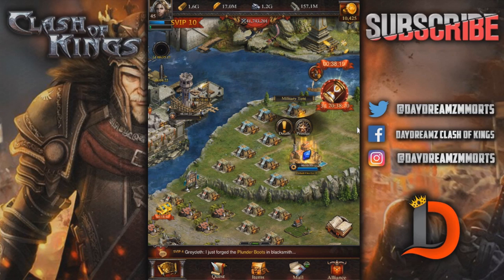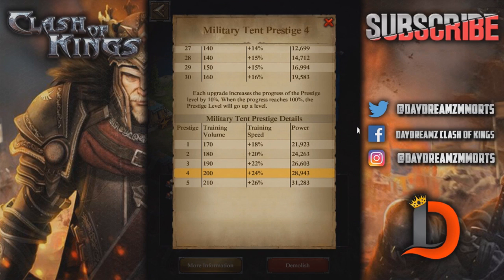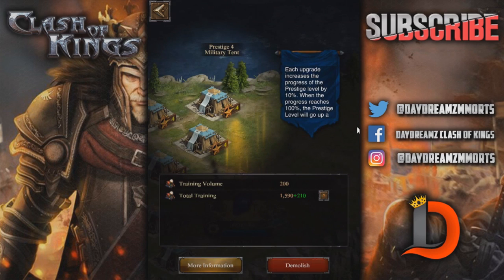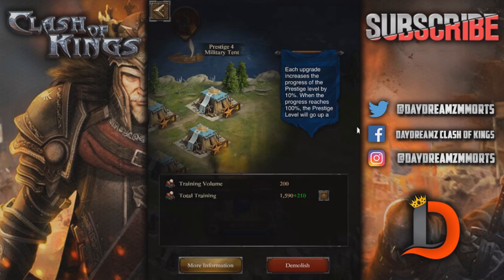Let's take a look at the military tents. I've got most of mine up to Prestige 4 and Prestige 5, with a couple still at Prestige 3 that I'm working on. It'll get your total training up and your volume up. The training speed goes up each prestige level and the volume goes up each prestige level — it normally rotates. At level 12 it's 60 volume and 7% speed; level 13 is 70 and 7%; level 14 is 70 and 8%. At each prestige level you go up 2% training speed and 10 volume. That'll get your training speed up really proper.